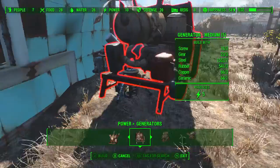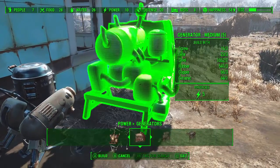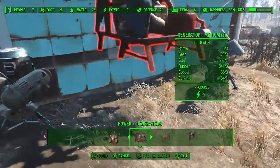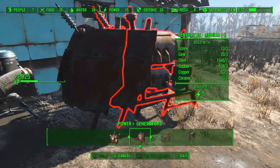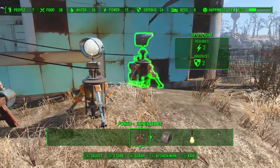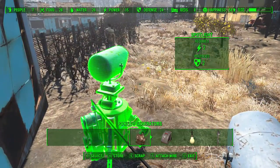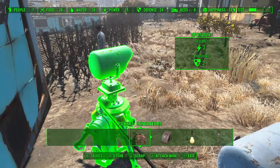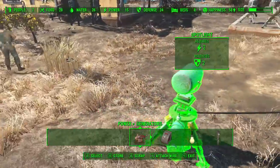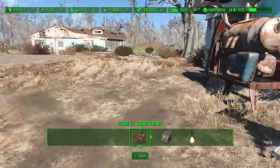We need power — at least four units, so that means a big generator. This will make a lot of noise. The power generator is a big one. Let's keep it close to where it should be, and then wire it towards this spotlight and that one. We wait until it's night to find the optimal angle. That would light up the area nicely — that would be nice.